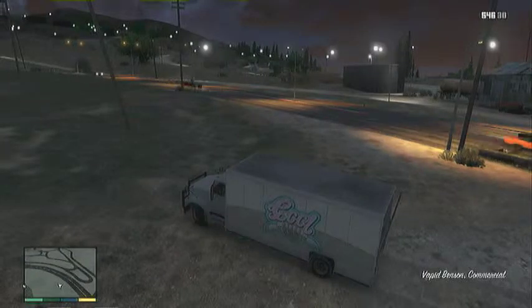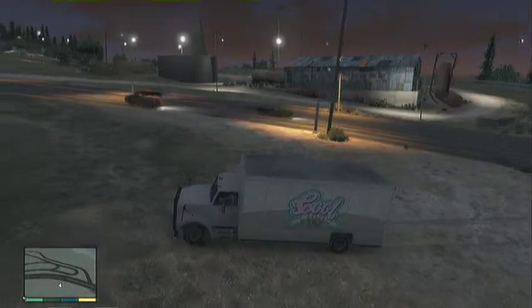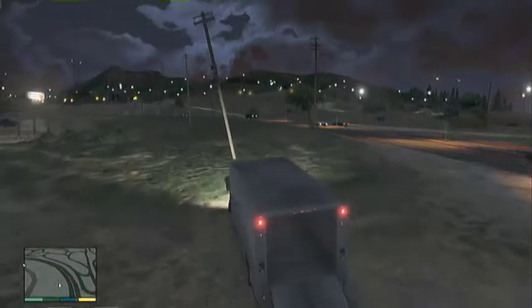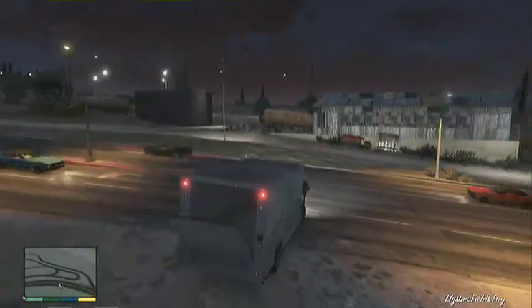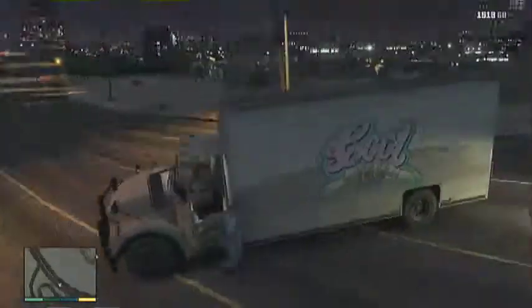Drive off and it should fall open. If the lorry starts moving - it's got a stupid thing - but there we are, it opens up. You've got to go find a car now, which we'll do. It just shut, so let's go and open it again and then get a car into the back of it.